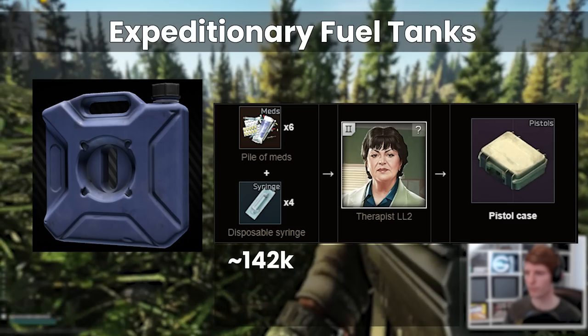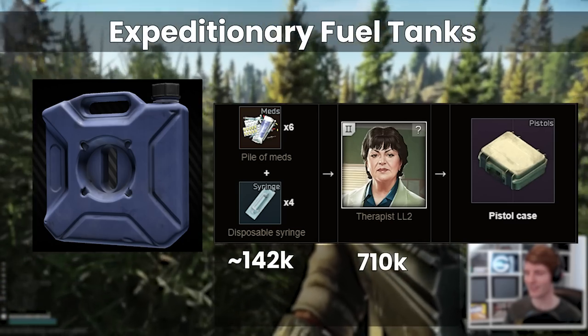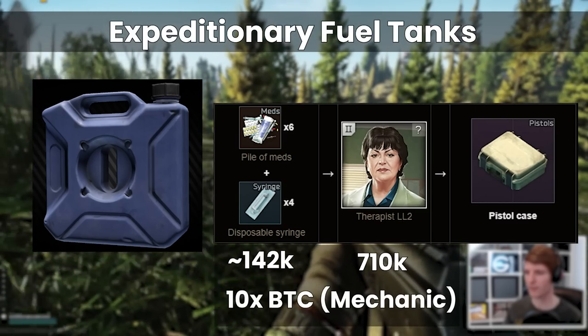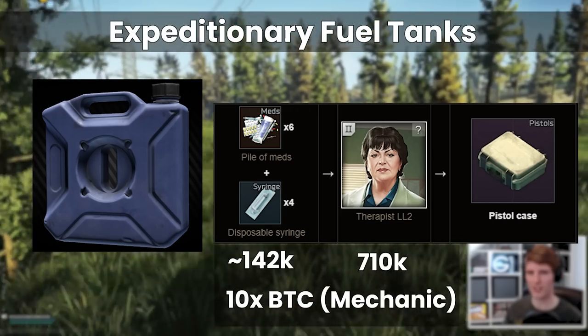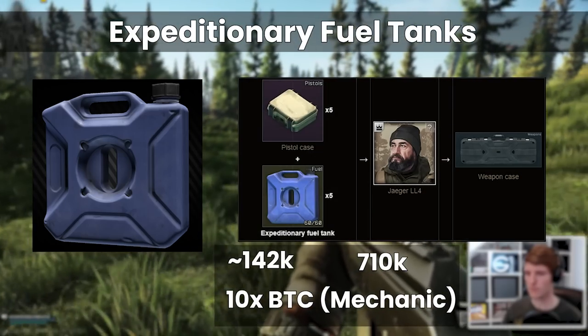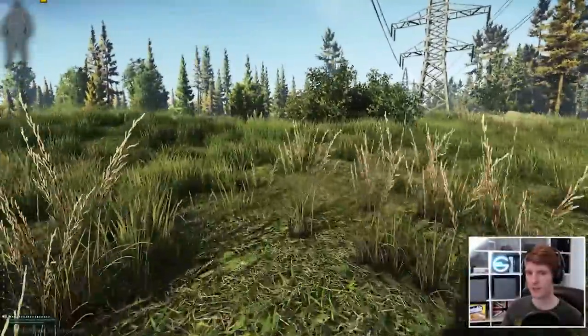Altogether, and assuming that we have empty fuel cans that cost us nothing, this is 710k — even cheaper than the 1.15 million you get by using 10 bitcoins with Mechanic, rather than selling them, due to the price being so low. However this one only ends up being worth it if you actually want a weapons case, because it is a barter and you're going to have to actually use it, as selling it to the trader for 551k doesn't make sense.